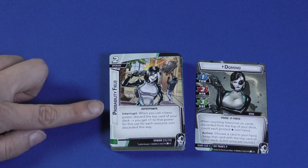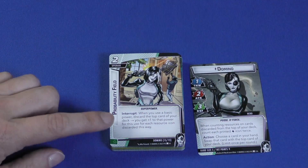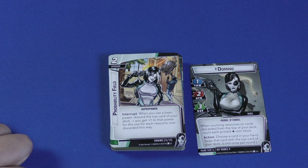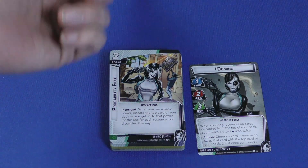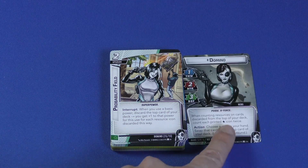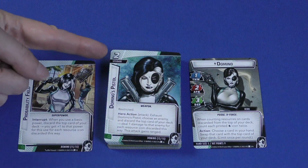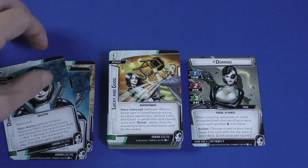The first card is a two-cost upgrade, Probability Field — when you use a basic power (thwart, attack, defense, or recovery), discard the top card of your deck and get plus one to that power for each resource icon discarded this way. While Domino is in hero form, wilds count as two because she doubles all wild icons. Domino's Pistols is a two-cost restricted upgrade — exhaust it and choose an enemy, discard the top card of your deck, and deal one damage to that enemy for each resource icon discarded; this attack gains ranged. Wilds are doubled as well, letting you ping damage to enemies.